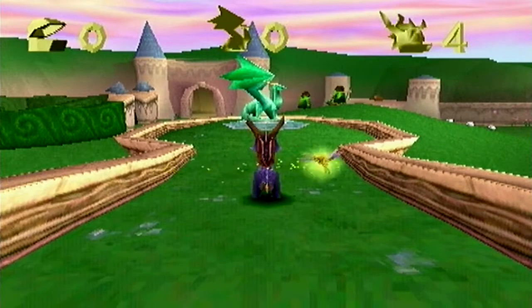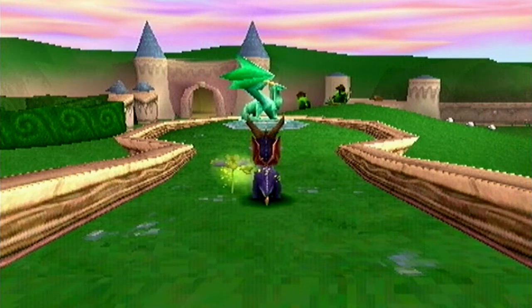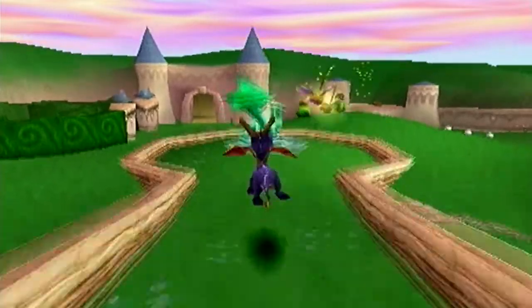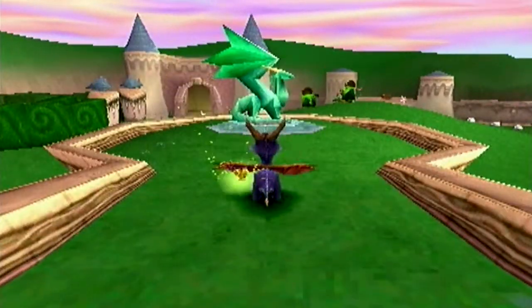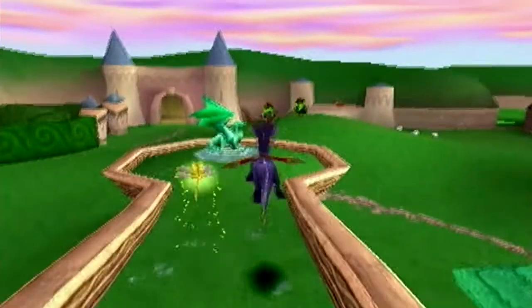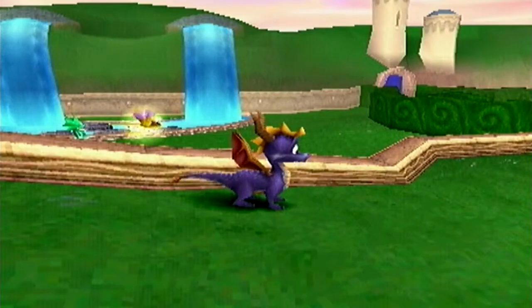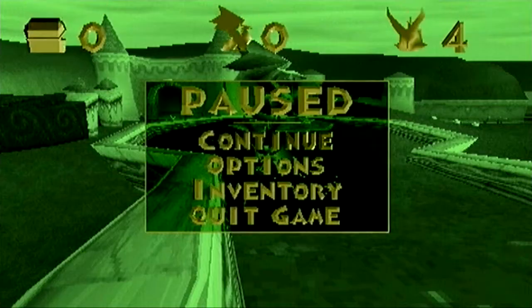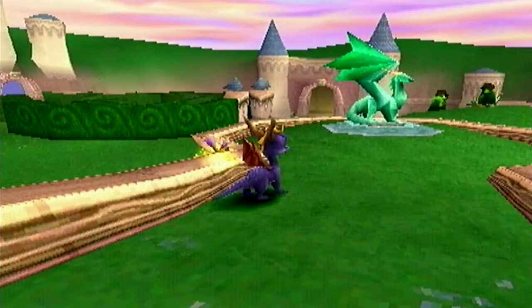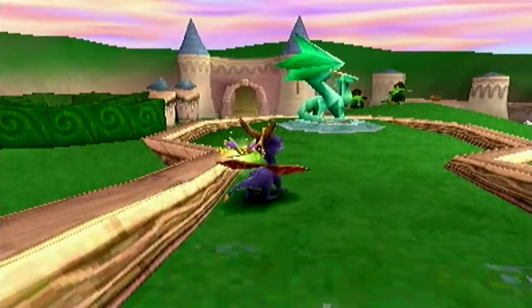That cutscene wasn't really that long, but we're already into the game. Let's start by showing you the controls: press X to jump, press X again in the air to glide — not a double jump, but a glide. Press triangle to center camera, square to charge, circle to flame. My controller really doesn't like the L2 button because it gets stuck or whatever, so we'll work around that.